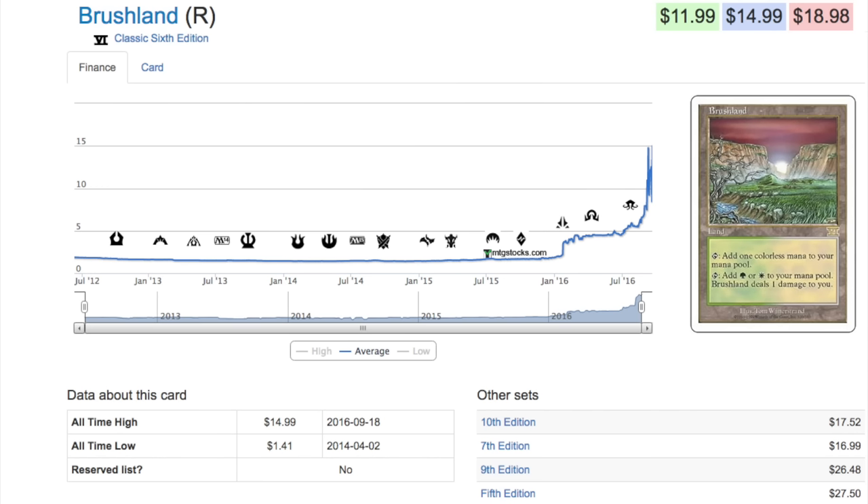There will be a ton of supply, and people view that as bad. I don't view excess supply in something I want to buy as bad — I view that as: A) lowering the price so I can buy more, and B) being able to trade for them. That's my perspective on the enemy pain lands. The enemy pain lands were reprinted far less than the ally lands.